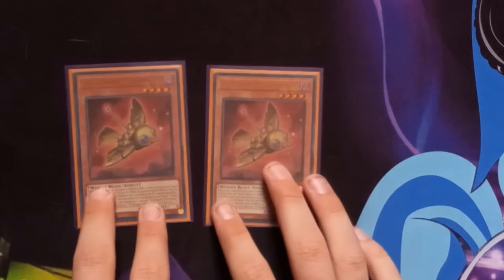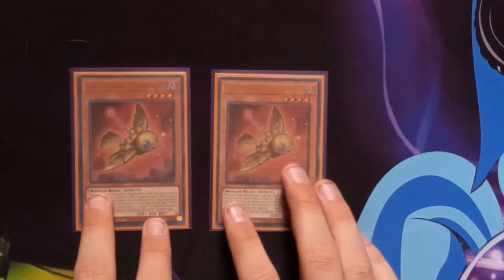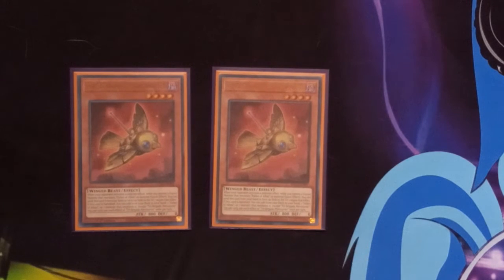For our last Albaz-ish monster, we have two Tri-Brigade Mercurier. It's basically a hand trap — while you control an Albaz fusion monster, you can discard it to negate a monster effect. And then if it's banished, you can add one Fallen of Albaz or one monster that lists it from your deck to your hand. That's not really going to come up as often, but it can come up every once in a blue moon.